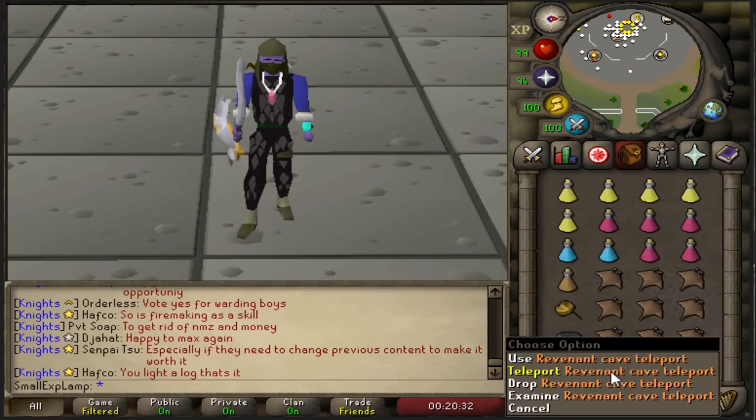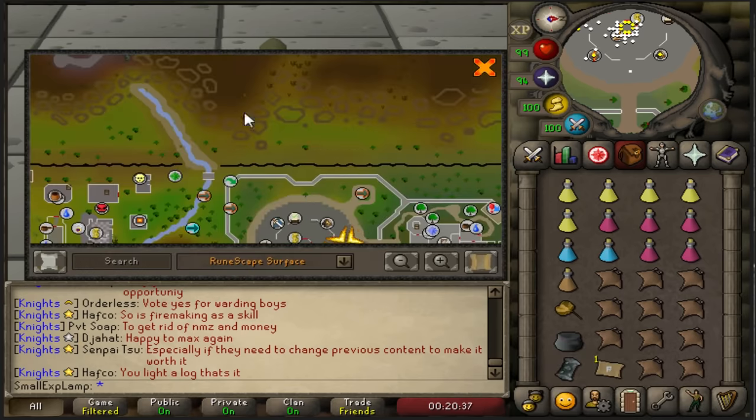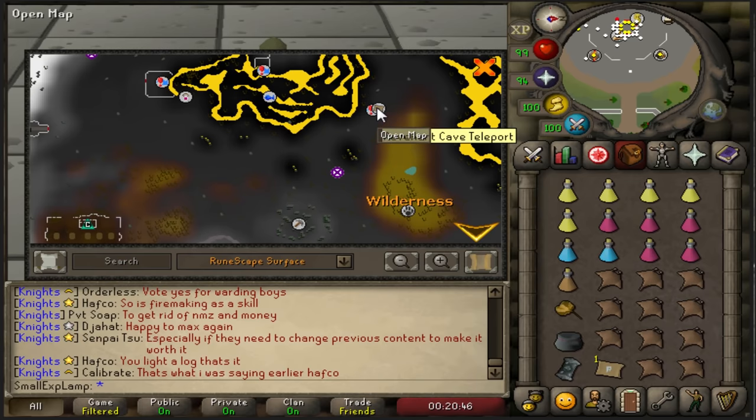Finally, a Teleport in. Personally, I use Rev Cave Teleports because I kill these relatively efficiently. If you're lower level, I'd recommend using the Burning Amulet Teleport, which will take you right to the area. From there, you run to the east, pass some dragons, and you'll find yourself at the Rev Cave. I also bring a Looting Bag for loot and a Dinhs Bulwark to help me get away from PKers.